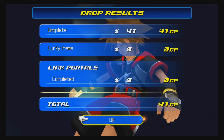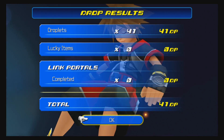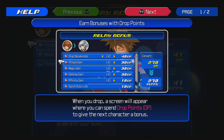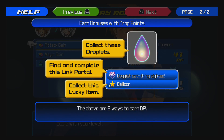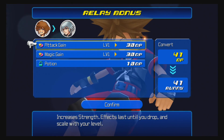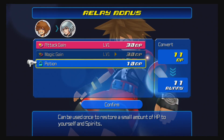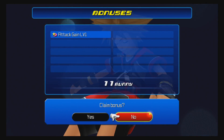Hey YouTube, drop results. Welcome back to more Kingdom Hearts. You can earn bonuses with drop points - attack gain increases your stats when you drop. A screen will appear where you can spend drop points to give the next character a bonus. I've got 41 points; I'll give them attack gain and save the potion. Claim bonus.